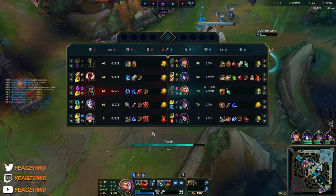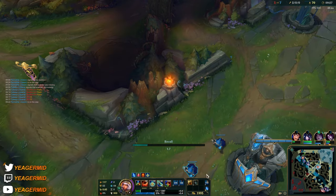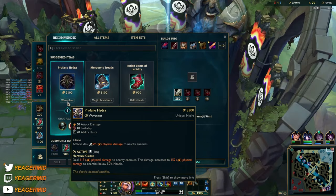Usually if I'm playing against something like Lee Sin or Shaco and such, I like to walk further back when I reset because they have a pretty massive gap-closing range.